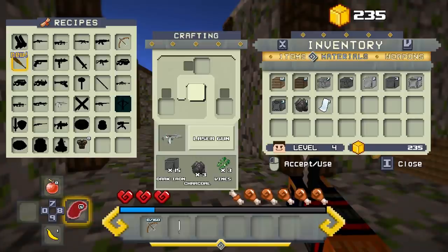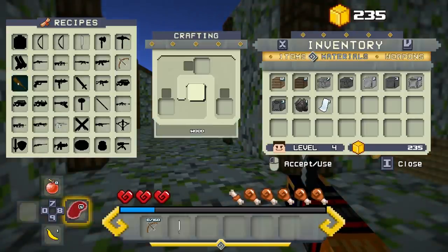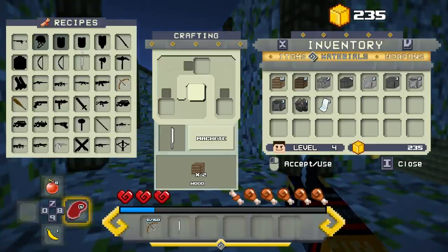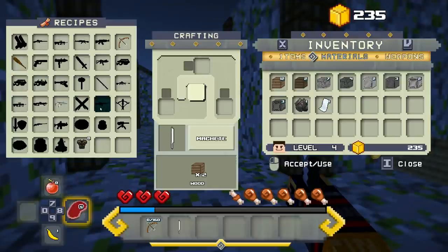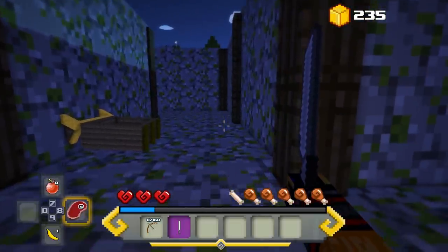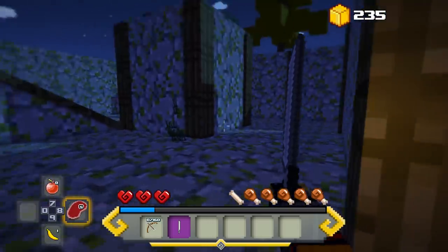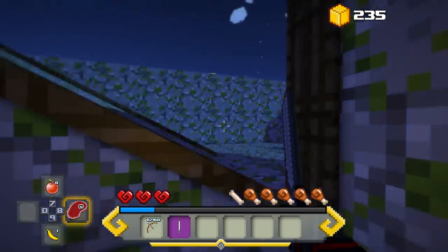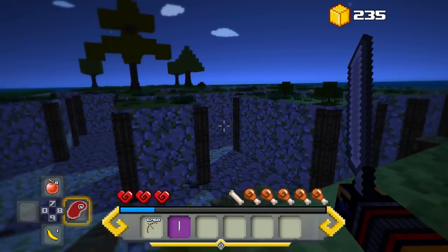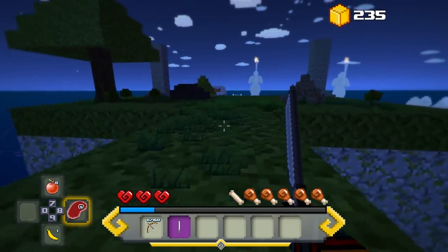As you play, kill things, and find chests, you unlock more and more recipes. For example, a laser gun — if we could find 15 dark iron, 3 charcoal, and 3 vines, we can make one. Right now we can make a wooden club, but I have a machete so that's probably better. And there is a day/night cycle.